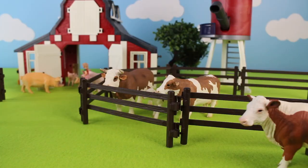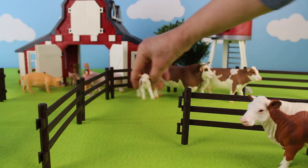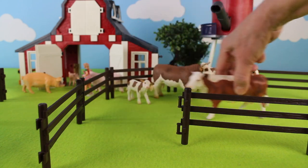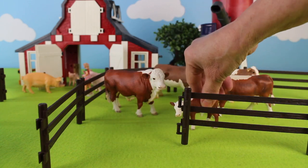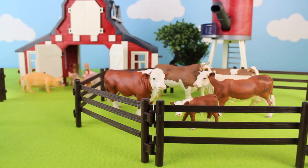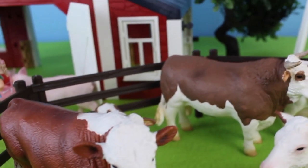Let's move the cattle over because we have more cattle coming into the pasture. Here is the mother cow, and don't forget about the calf. Let's close the gate. Did you know that cows are very smart, intelligent animals?